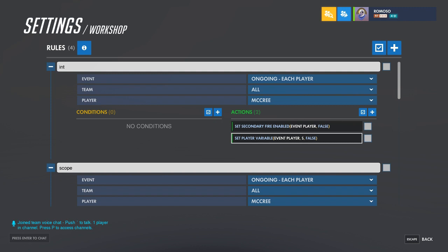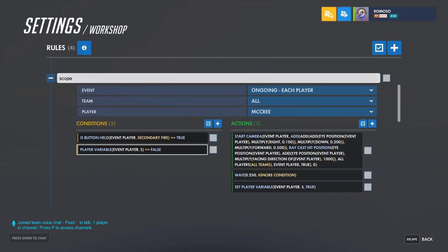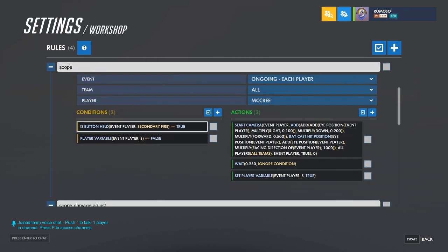Then set a variable to false, which we'll use later. To get the scope appearance, check if the button held secondary fire is true and if the variable is false — false is the default, which will indicate that it's the normal view.